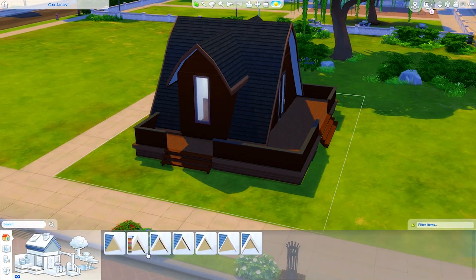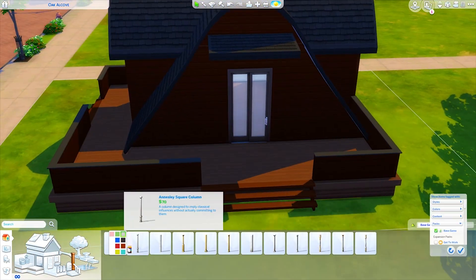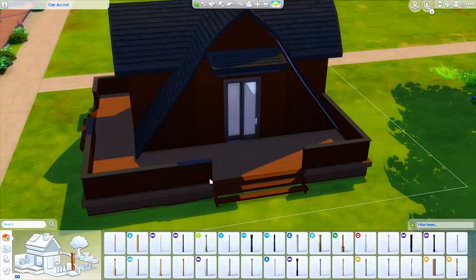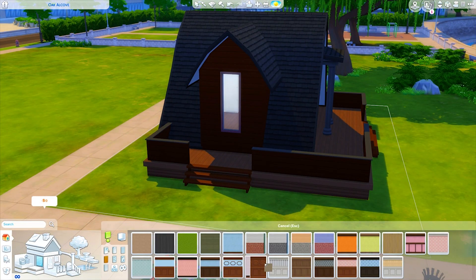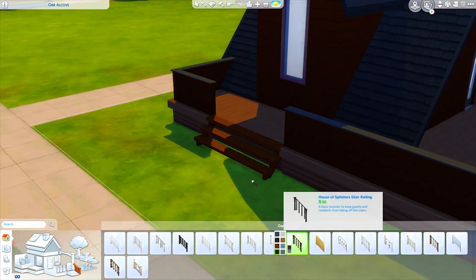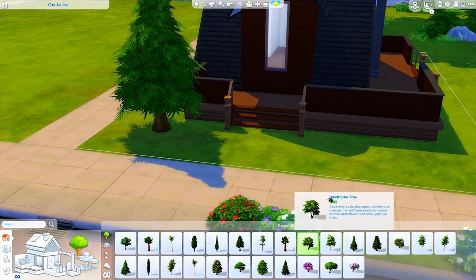We end up using a bunch of the new stuff that came with the Caribbean update — like the sliding glass door, the little sofa, and the wall art — because I thought it looked really nice, and it's still base game. I'm really excited to be using that stuff. I do want to do a bigger base game build sometime soon. I'll do a lot of base game homes when I get into it, and I'm hoping not to go too overboard, but I want to do a big family home that's base game since this one is so tiny.